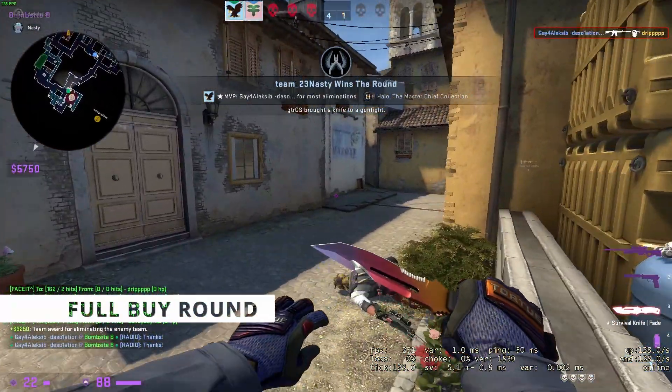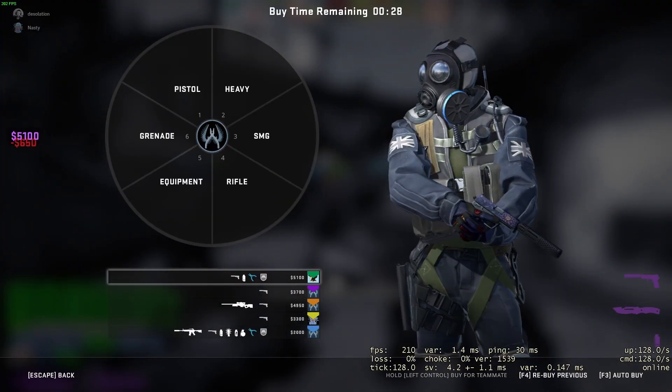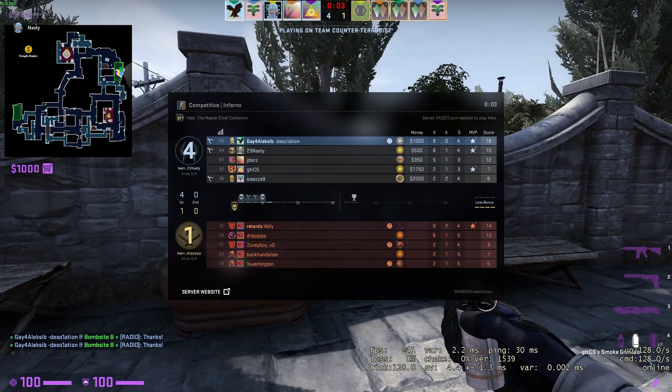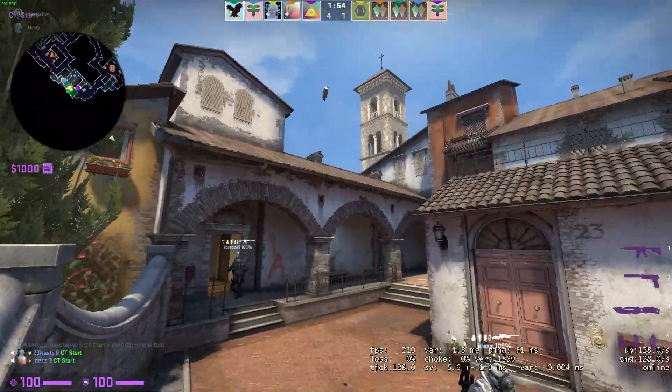Next we have a full buy. This is pretty self-explanatory — a round where you are fully equipped to play the coming round. You have rifles, an AWP, utility, armor, and defuse kits. Most of your CS is likely going to be played in full gun rounds.